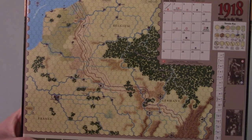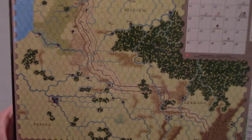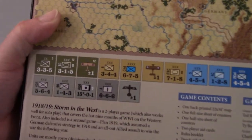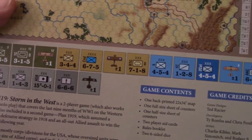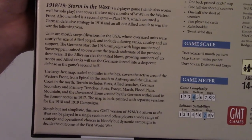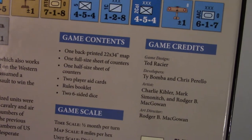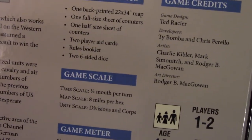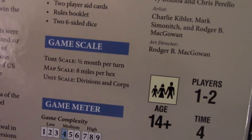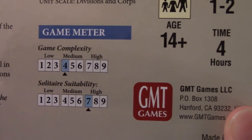Games like Clash of Giants or 1914 Glory's End will have very similar maps to this. But this being the 1918 version of the map, the trench lines are well defined there. The counters you get a little preview of on the back — they all look straightforward to what you'd expect. According to the box, we should have a back-printed map, one full-size sheet of counters, a half-size sheet of counters, two player aid cards, a rules booklet, and two six-sided dice. Timescale is half a month per turn, eight miles per hex, division and corps scale.